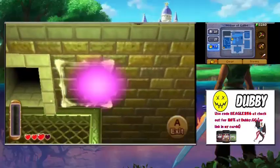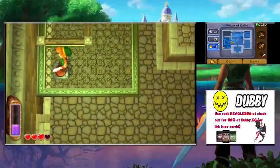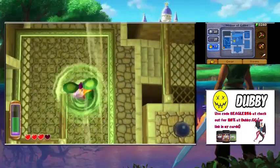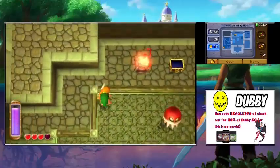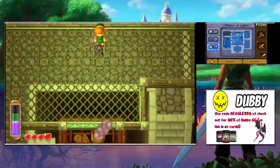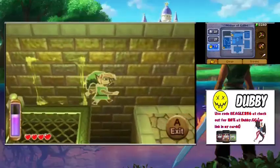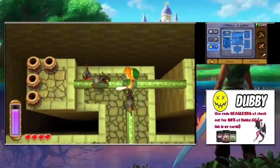We kill the squid guys and thankfully stay on the platform when we unmerge. We hit a button that opens up another turbine, which carries us to a refill. We grab the heart and go back into a room we couldn't reach earlier.